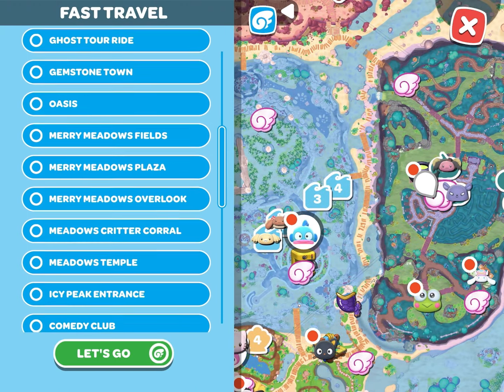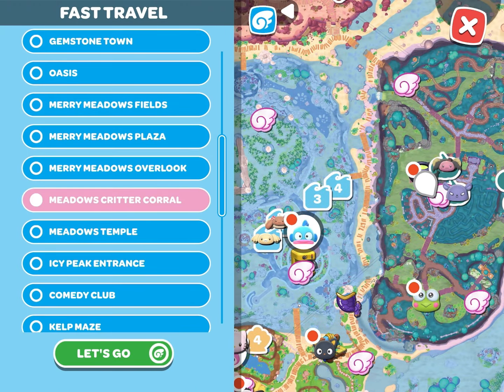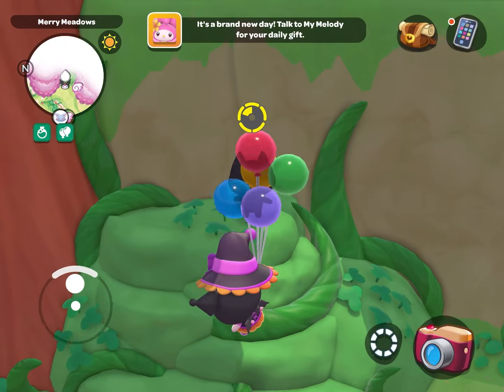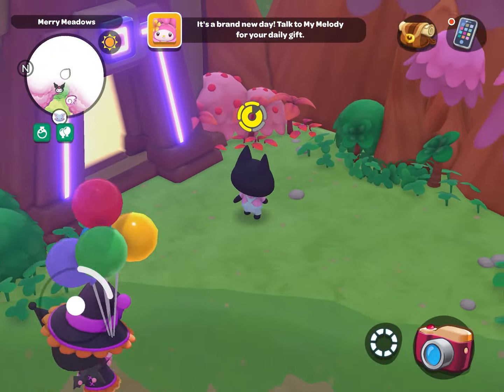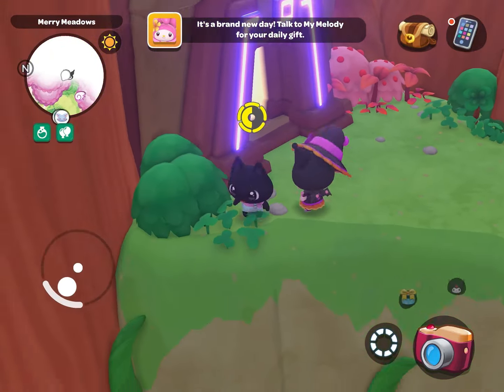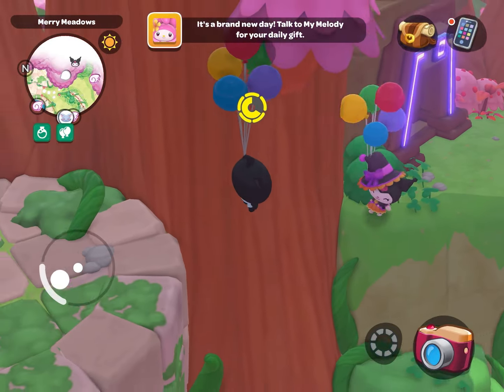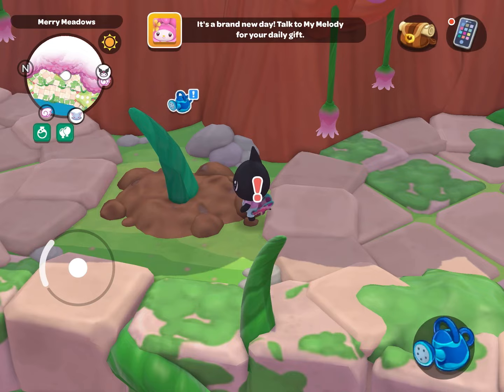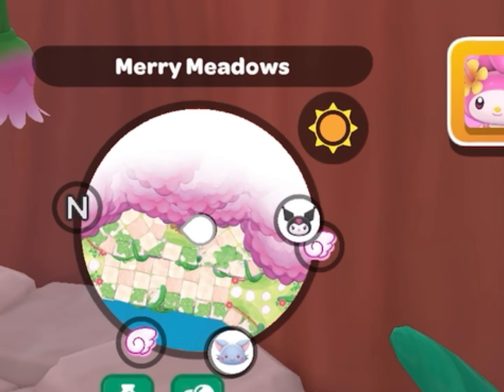Once you get Karomi as your companion, you're going to want to go to the Meadows Critter Corral. You're just going to climb straight up this green area — it kind of looks like a beanstalk — to where the puzzle room is. Then you're just going to jump, and by using Karomi you do have a little bit of a boost onto this platform, and that is where the beanstalk is located.